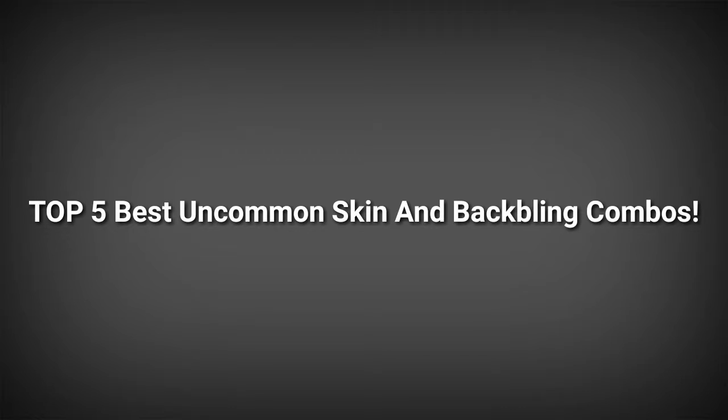Hey guys, it's Benny here and today we're back with another video. We're going to be doing the top five best backbling combos with uncommon skins — green skins which you can purchase for 800 V-Bucks. They're usually really simple and really good, and they are worth your money. Some people say they don't look good because they look like a default skin with a different color shirt, but I think they're great. Lots of backblings go well on them, so yeah, hope you enjoy and let's get into the video.